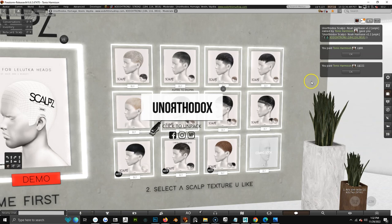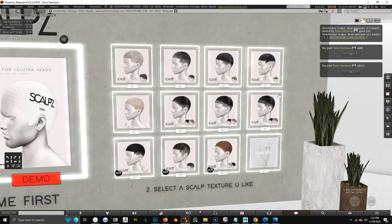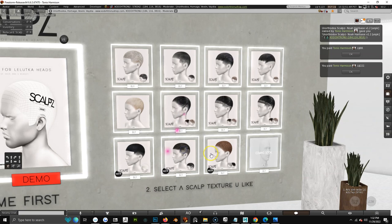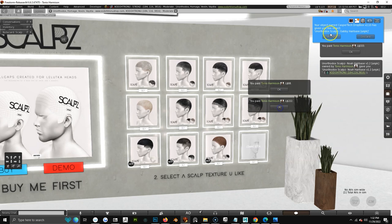Some of the older hair bases we did for Scalps — like Gabby — if you go into Gabby it's not a v1.2, so it's going to have both a Style Hood and a Head Selector in the pack. But with 1.2 you don't have both of them separately.